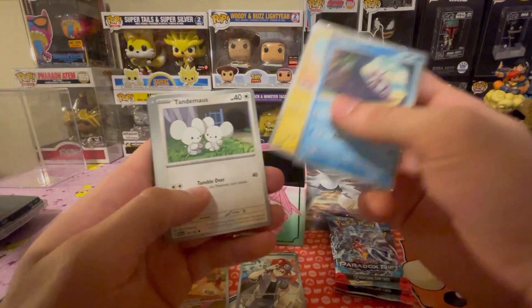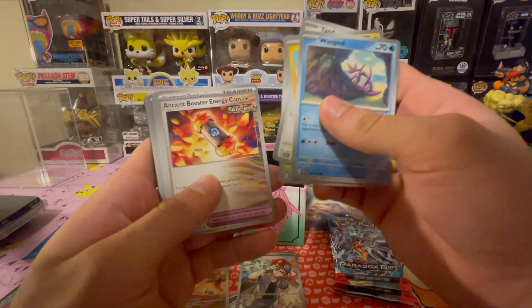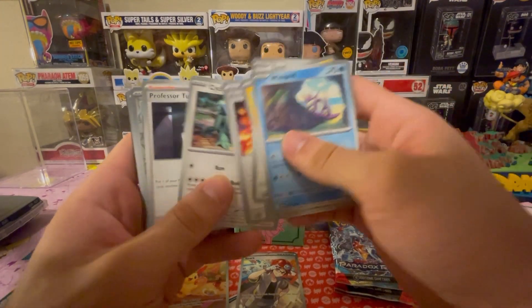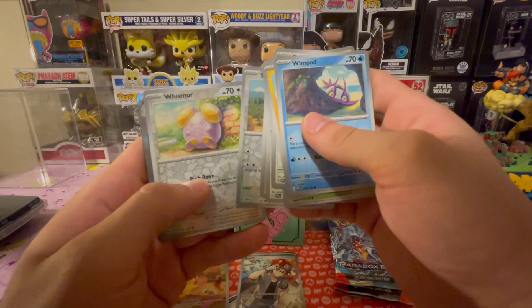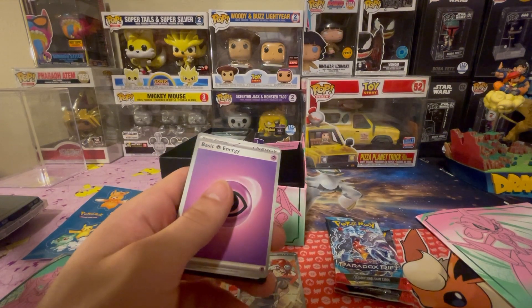Wimpod, Plusle, Tandem Mouse, Toadscool, ancient Booster Energy, Cyclizar, Professor Turo, Swablu reverse, Whismur reverse and an Espathra hollow. That pack was just absolute dog.